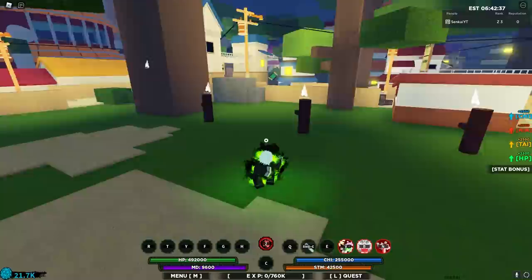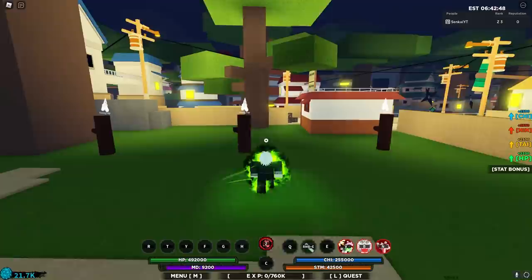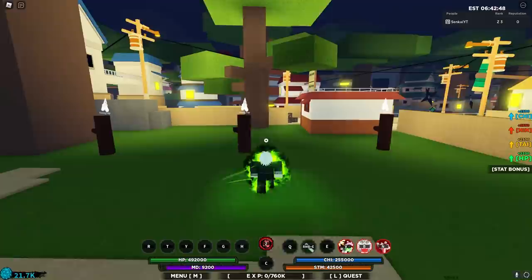We're gonna start off with the stat boost. The stat boost on the right side has 2,500 chi, 2,300 nin, 2,500 tai, and 2,200 HP. It's a really good boost, but there are some bloodlines with better boosts. There's also an E-spec for this which is a counter — I'll show you guys that in the boss mission.